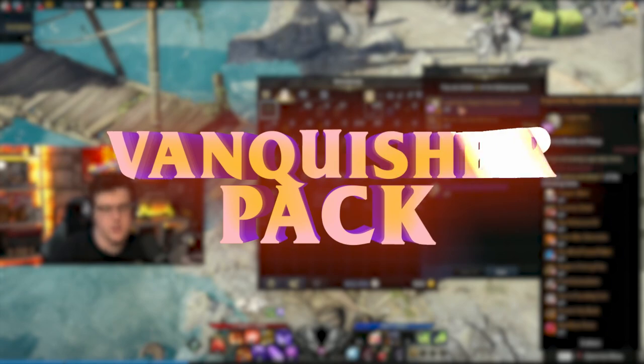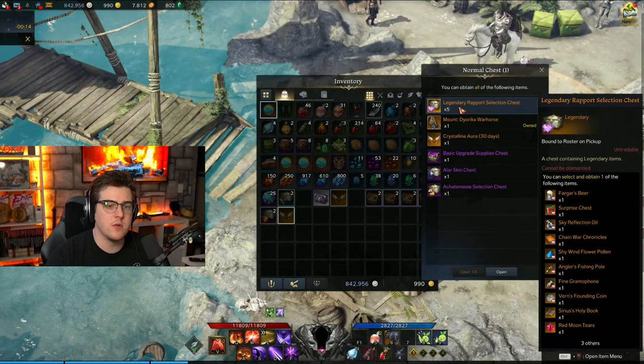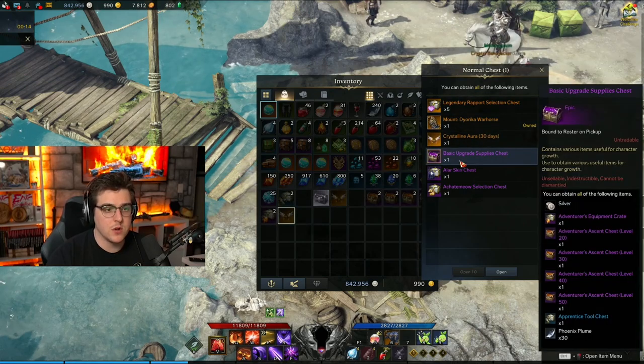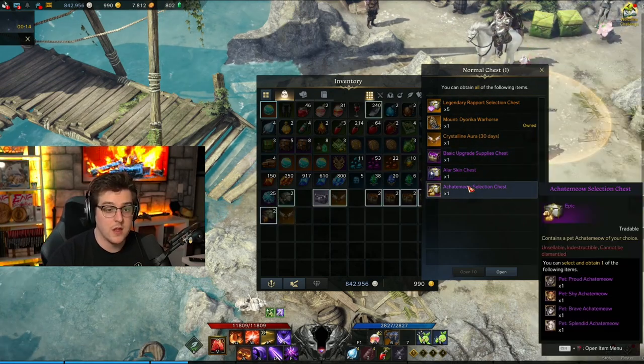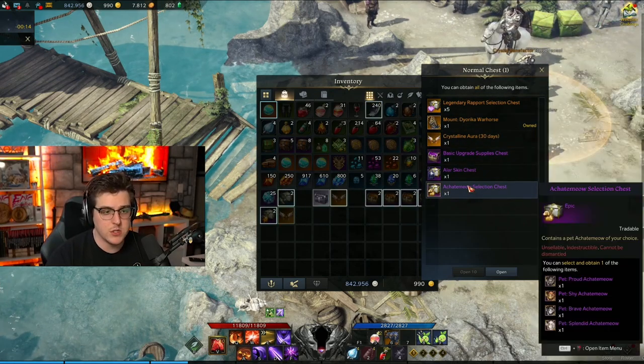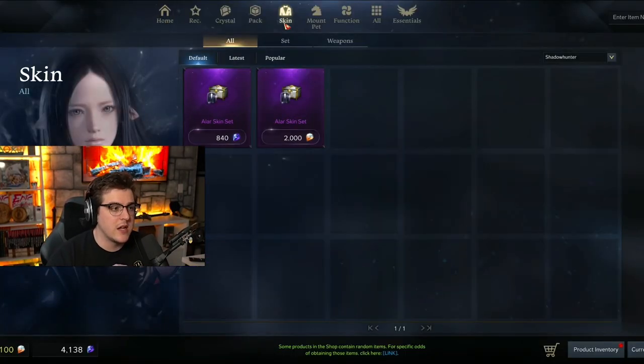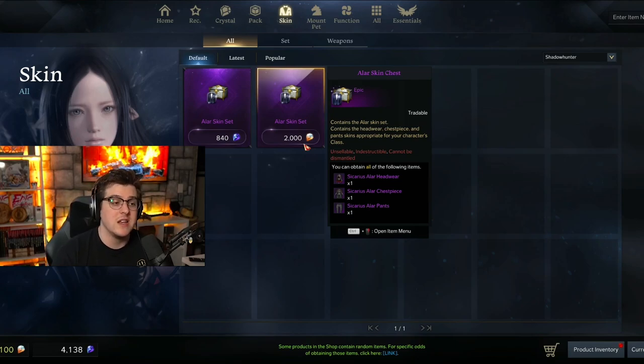Now let's open up this last one. Looks like we're going to get a five-item legendary rapport selection chest, an additional mount that we can actually trade. Looks like we're going to get another thing of supplies, the extra pet which I do believe is going to be tradable, and we're going to get the Alar skin chest. Here's the thing about that — the Alar skin chest you can actually go to the store right now and purchase for 840 crystals, or royal crystals.